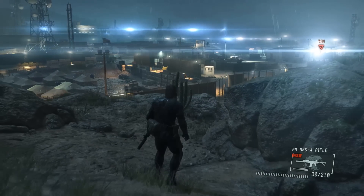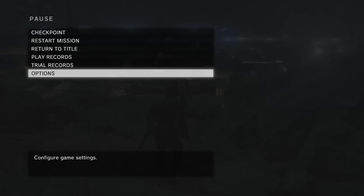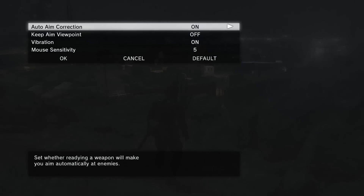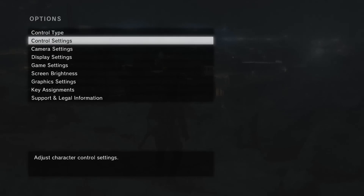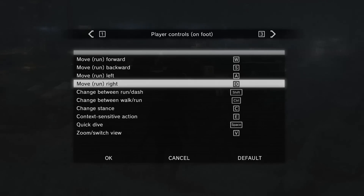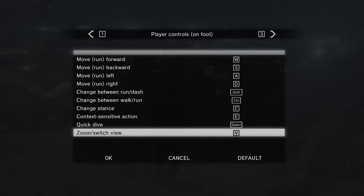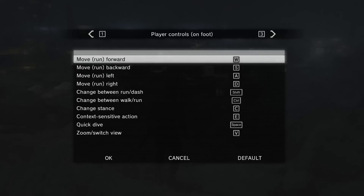Aiming was the right mouse button. If we go to key assignments, here we go — this is the default layout, but of course if you don't like it you can change it. I've never been a fan of mouse and keyboard when it comes to games like this, so I think I'm going to stick to the joypad.